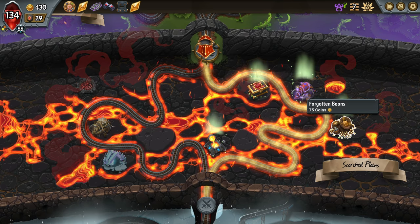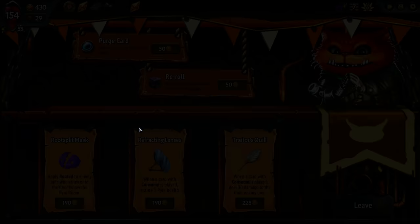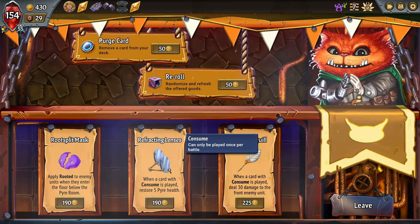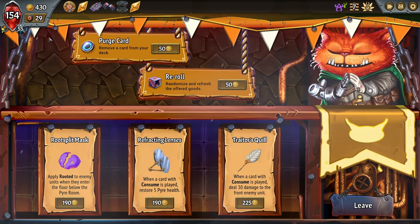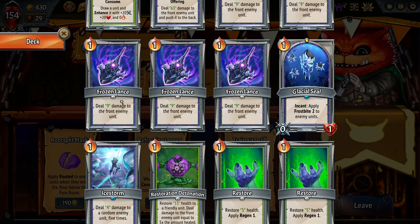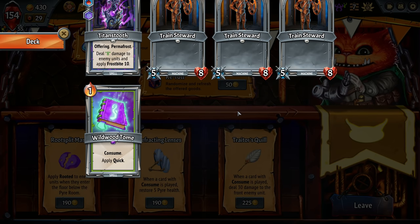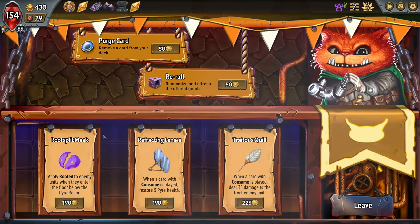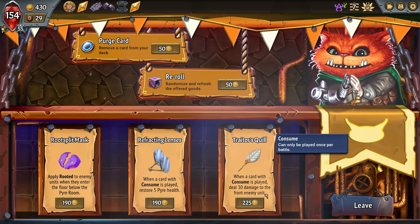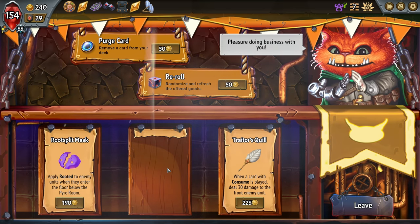Random artifacts — give me something awesome. Applies Rooted to enemy units when they enter the floor below the pyre room. When a card with Consume is played, restore five pyre health — we have this one, Channel Song, Spike of the Stygian, and Wildwood Tomb. So that's a potential of 15 per battle that we can restore. Or when a card with Consume is played, deal 30 damage to the front enemy unit. This is kind of nice — I'm gonna take this.